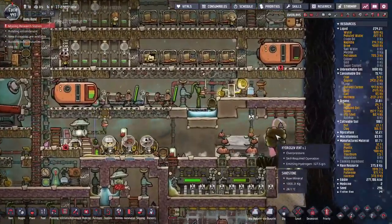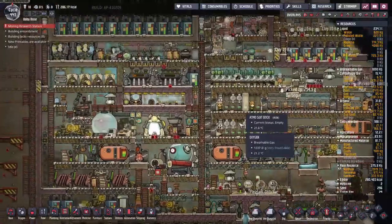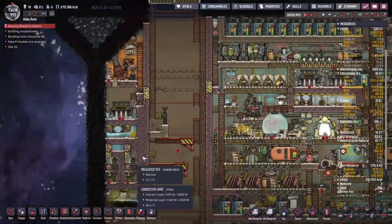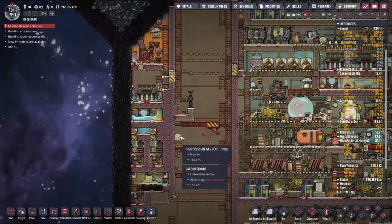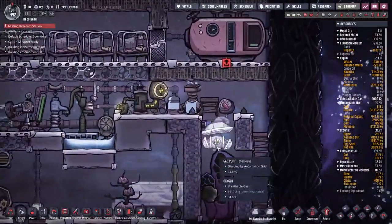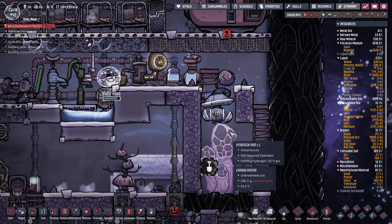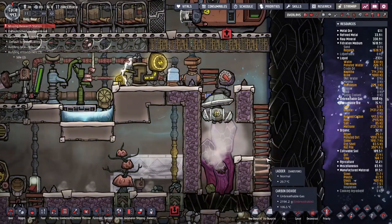We're going to be tapping into this hydrogen vent over here — finally this hydrogen vent will get some use. Also, the hydrogen we're currently dumping into this system will also get put over there. First thing we're going to do is tap into this hydrogen vent because we have thermium, and because we've got thermium we don't have to care about the temperature. It comes out at 500°C — this thing doesn't care.